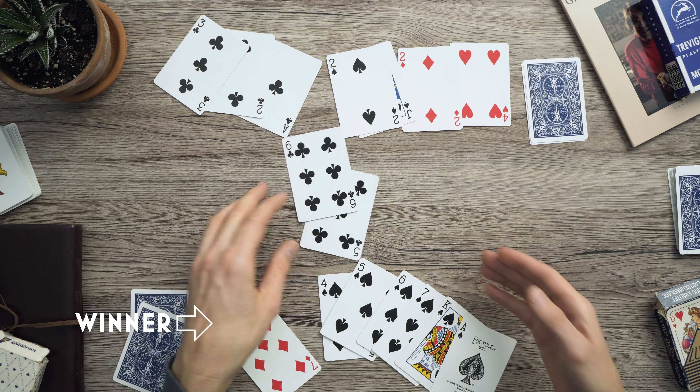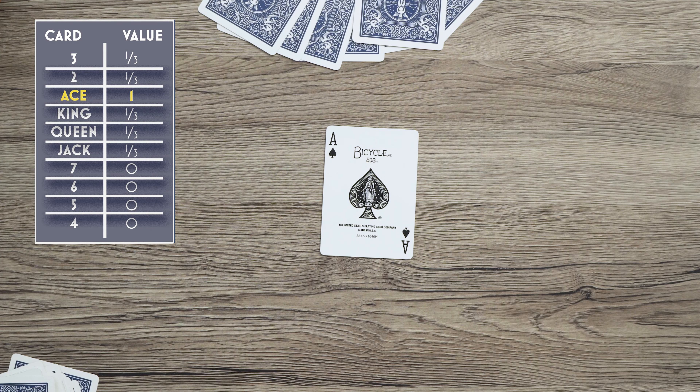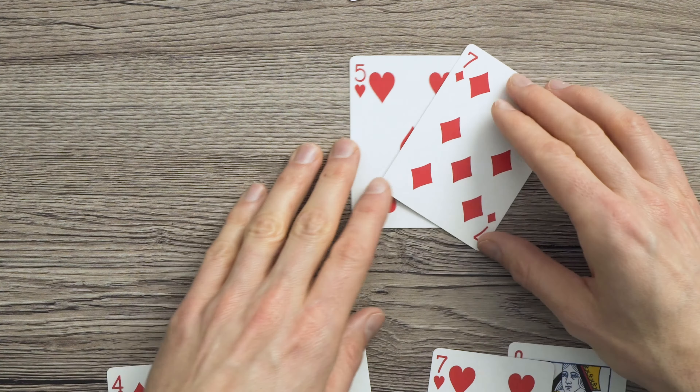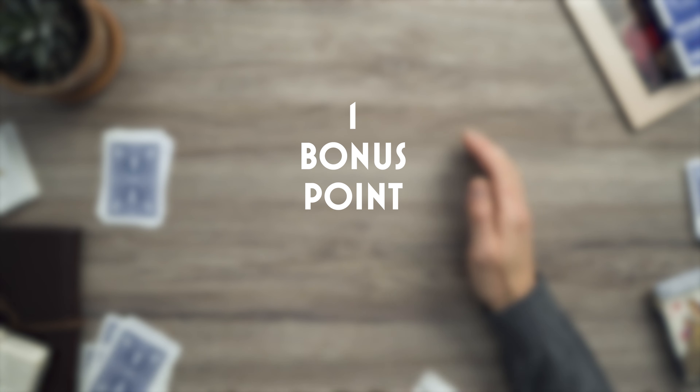The winner of a hand earns all the cards played and leads the next hand by playing any card. The other players must play a higher card in that suit if they want to win the hand. The best strategy in Tresette is to win as many aces as possible, since they are worth much more than the other cards. But you must be strategic with your aces, since they can be outranked by the twos and threes.